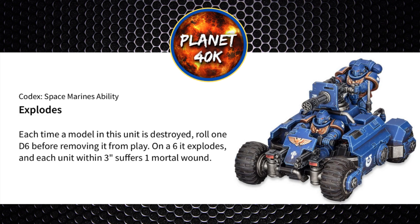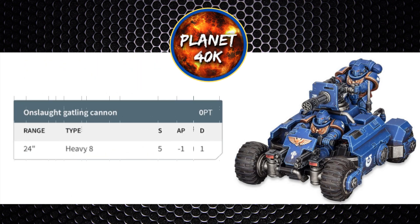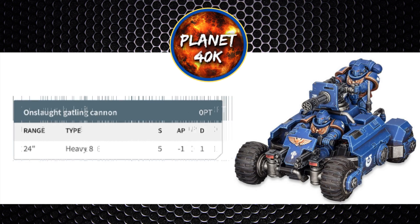ATV bikers come stock with frag and krak grenades and a bolt pistol — nothing really to write home about. Then they come with the Onslaught Gatling Cannon and a twin auto bolt rifle. The Onslaught Gatling Cannon is a 24 inch range weapon, heavy 8, strength 5, minus 1 AP, and 1 damage. The heavy actually isn't going to cost you a minus 1 to your hit roll as you're not an infantry unit, so you retain your ballistic skill of 3+, and 8 shots per model with a 3-bike unit will be 24 shots.